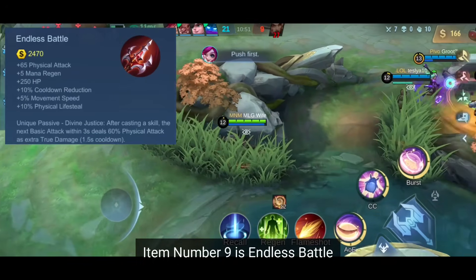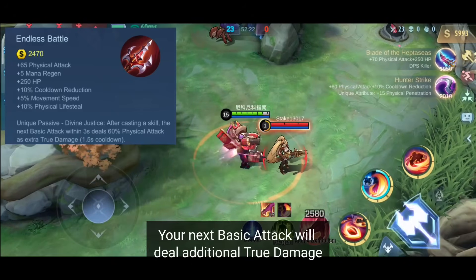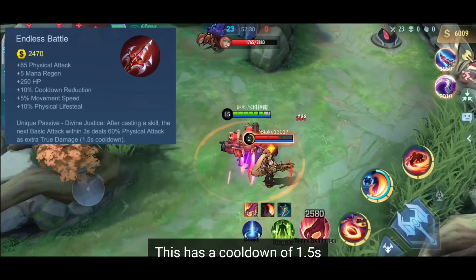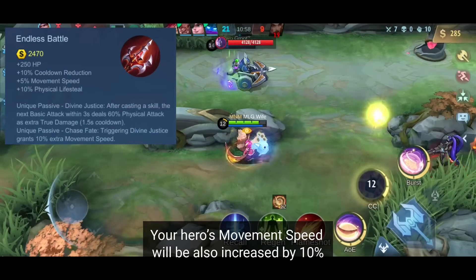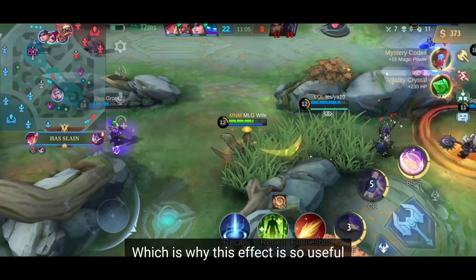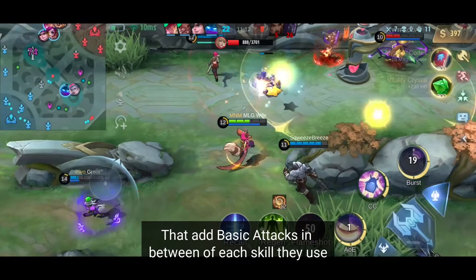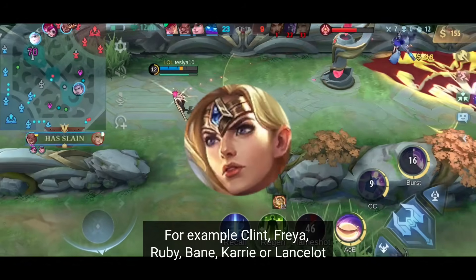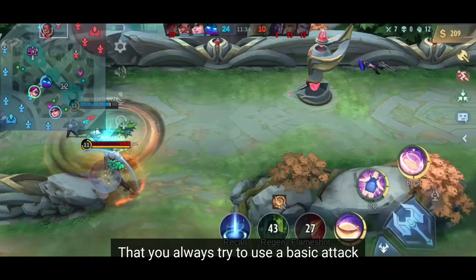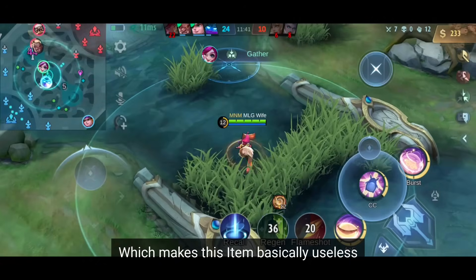Item number 9 is Endless Battle. In the 3 seconds after using a skill, your next basic attack deals additional true damage equal to 60% of your physical attack, with a cooldown of 1.5 seconds. When this passive is triggered, your movement speed is also increased by 10%. True damage ignores all defensive stats of an enemy, which makes this especially useful against enemies with high defenses. It's best equipped by heroes that add basic attacks between each skill, like Clint, Freya, Ruby, Bane, Carrie, or Lancelot. When you build this item, you must always try to use a basic attack after using a skill — otherwise you waste thousands of points of true damage.